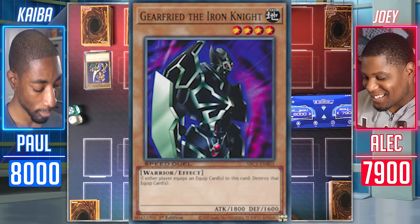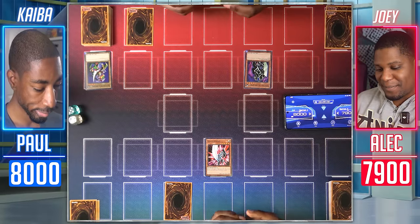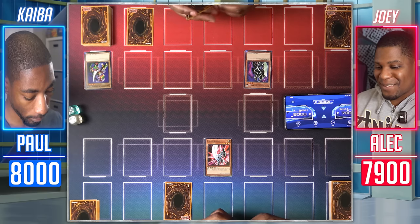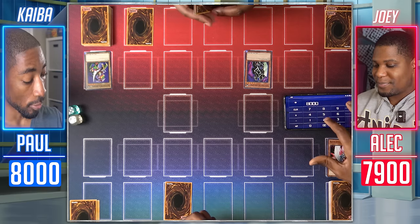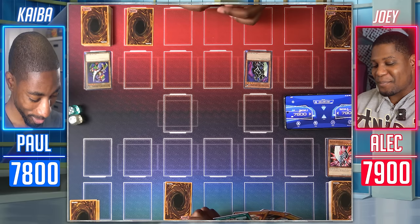I'll move to Battle Phase. Gear Freed attacks Blade Knight. Blade Knight's destroyed and I take 200 damage. Now I'm on the board. End my turn. I draw and Normal Summon my Kaiba Man, and activate its effect — I tribute it to Special Summon Blue-Eyes White Dragon from my hand.